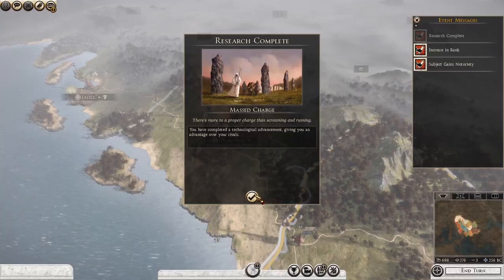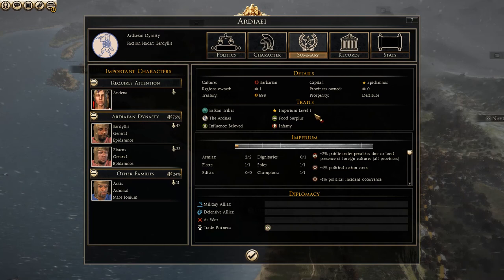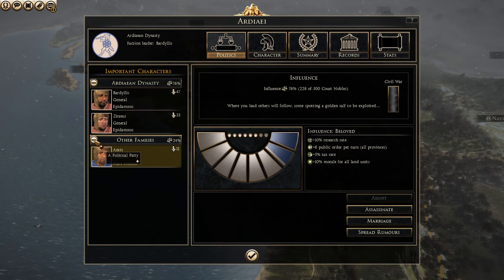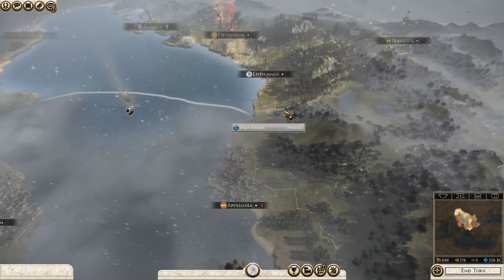This is good. A member of the family has been unfaithful with one of her husband's shield bearers. The man is furious and calls for the right to take his wife's life. I think we'll deny him - that's just bad. Seems a bit extreme, doesn't it? I know adultery was illegal some time ago, but death as a penalty seems a bit harsh to me.